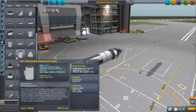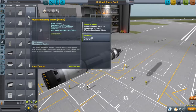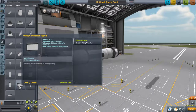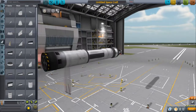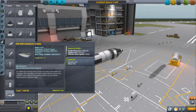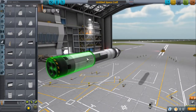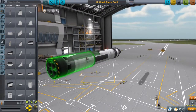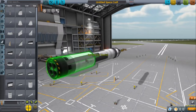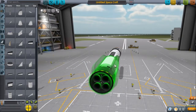Now we'll go to aerodynamics and grab the adjustable ramp intake. You can use any intake you wish, but I personally use these radial ones. You could probably get away with using one or two, and it would work just as fine, but because of how it looks, this is how I make it. We're going to set it to radial by hitting R, go to four times symmetry, and put that right there.